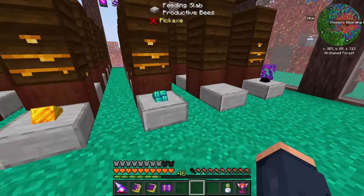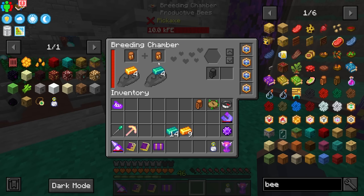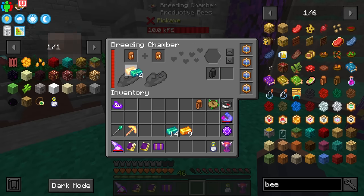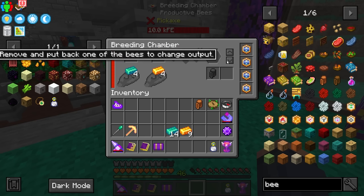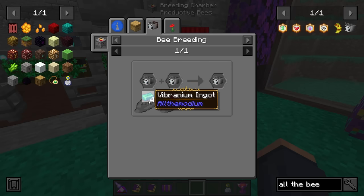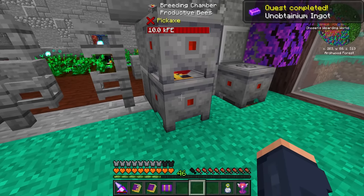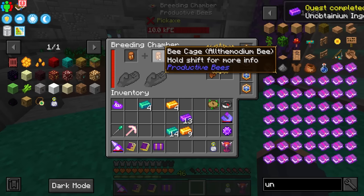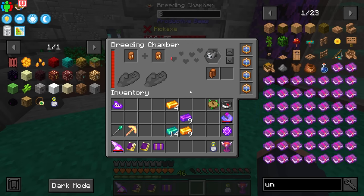We breed Allthemodium and vibranium together. I think I got it backwards - actually, it turns out after the pack update, the quests were changed. The Allthemodium needs vibranium to upgrade, and the vibranium needs unobtainium. So vibranium needs four of those and Allthemodium needs four vibranium. There we go - we will have our first unobtainium bee!